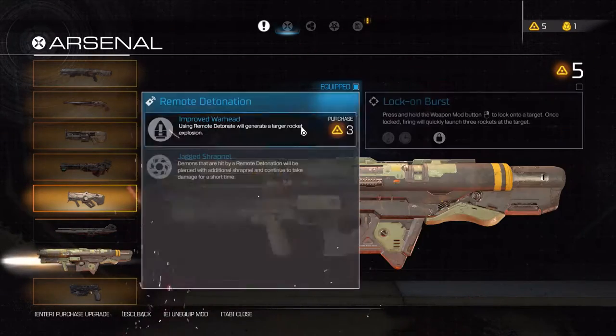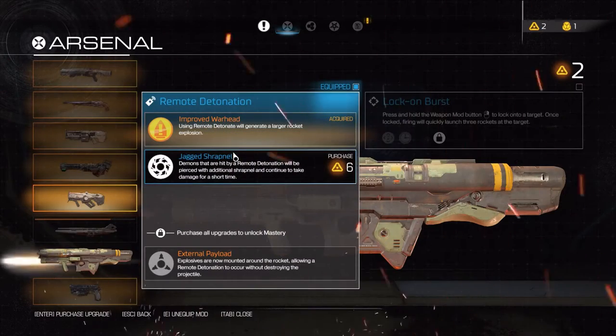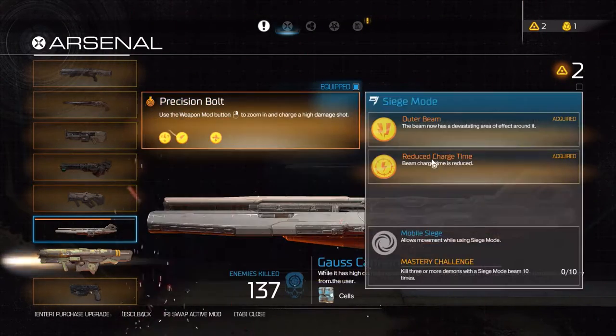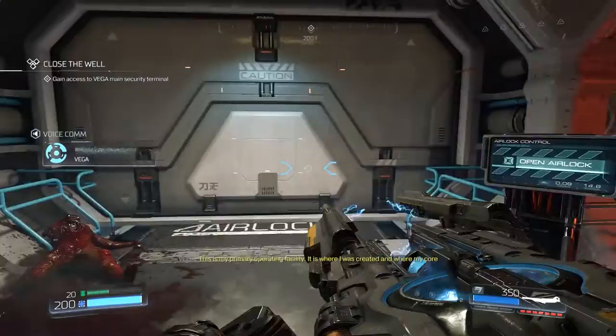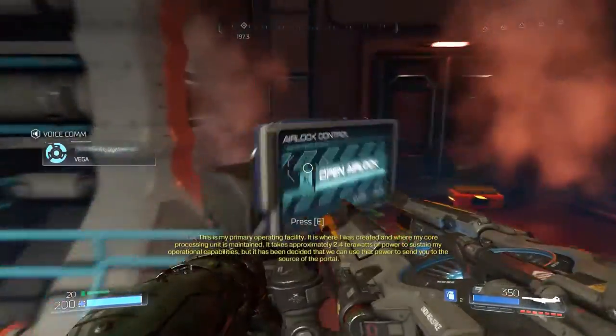Let's get the remote thing - using remote detonate will generate a larger rocket explosion. I don't really care about that weapon anyway. I'm going to finish the Gorce cannon next time, so let's get into siege mode - the funny thing is you can't move in it.